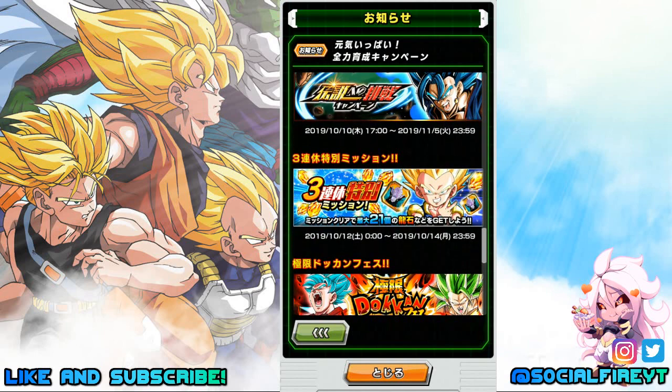The three-day weekend missions are returning — you can get up to 21 Dragonstones from those, starting on the 12th through the 14th. The missions are simple: complete any stage for one Dragonstone; complete any stage two times for one Dragonstone; complete any stage three times for one Dragonstone; complete any stage four times for one Dozing Kai and two Dragonstones.